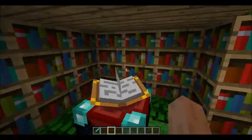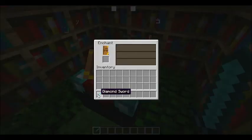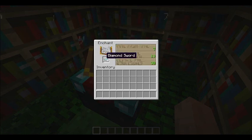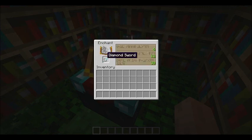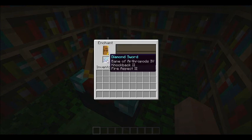First thing is with enchanting. Now when you enchant, the highest level is 30, but it hasn't changed what you can get. The highest enchantment you can get will always be at the bottom, with the other two being second and third highest. Let's just enchant this — that's pretty good.